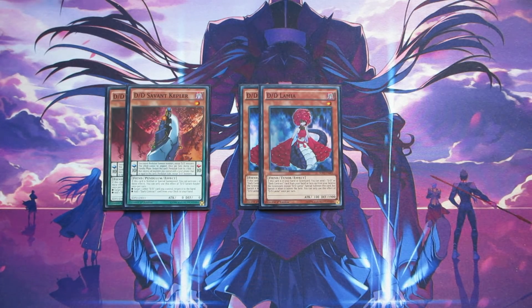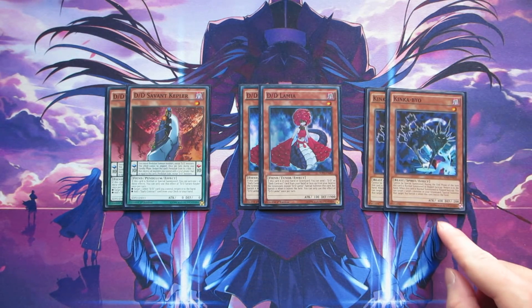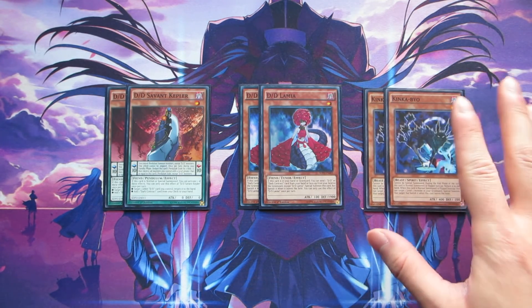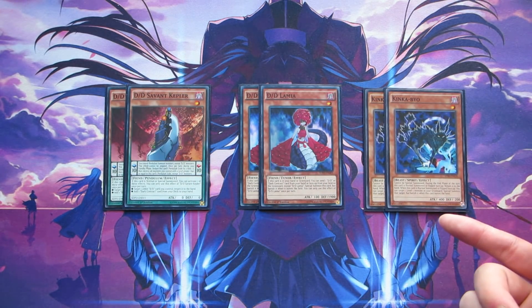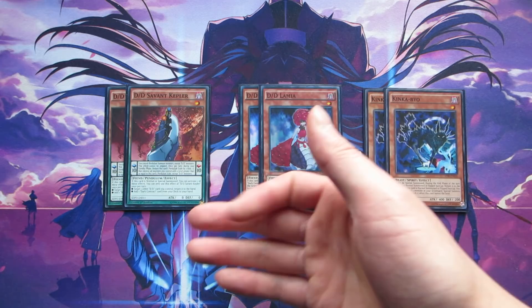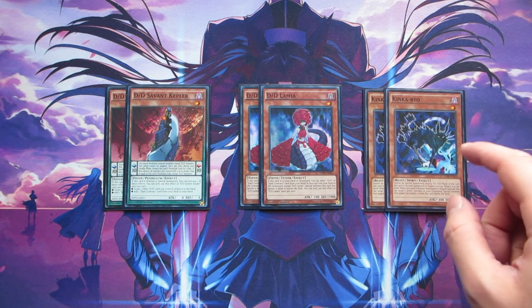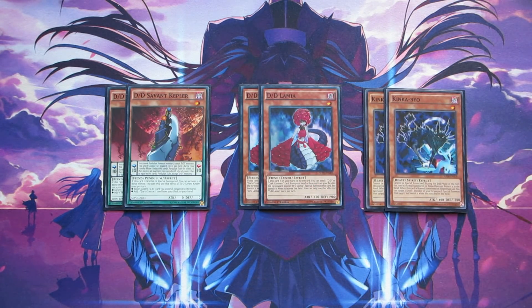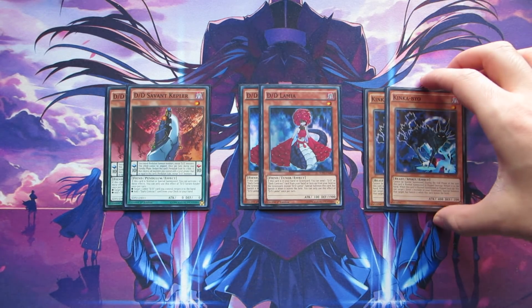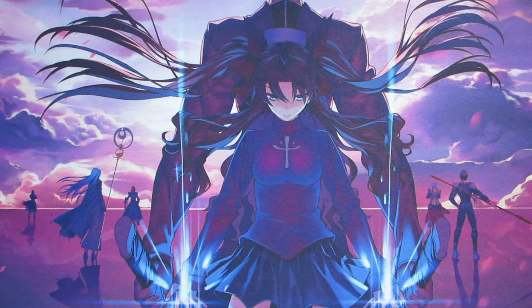Speaking of one-card Rank 1 plays, we're also playing two copies of Kinkabio. I cut Kinkabio from three to two because you don't really want to see him in your opening hand — Kepler is a much better Normal Summon since it allows you to have no prior setup and just go for your plays. But Kinkabio is better mid-to-late game because Kepler is going to run out of targets eventually, and Kinkabio can start recycling things from your graveyard once you're set up. You can search all of these cards out with things like Where Art Thou.